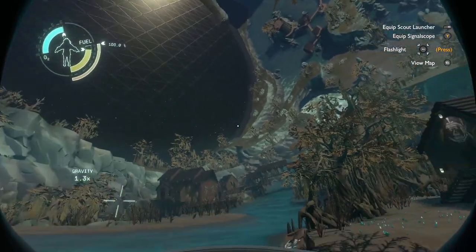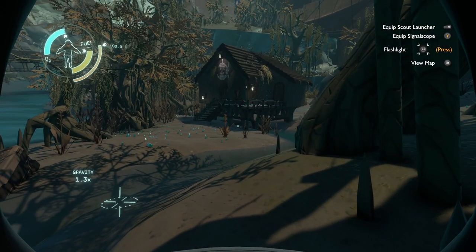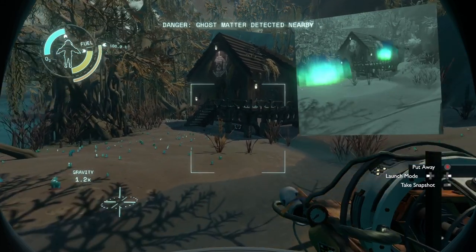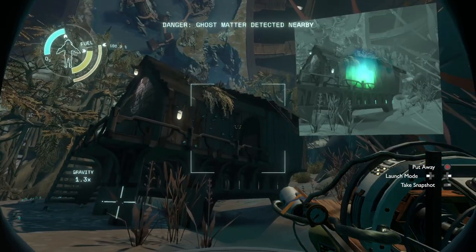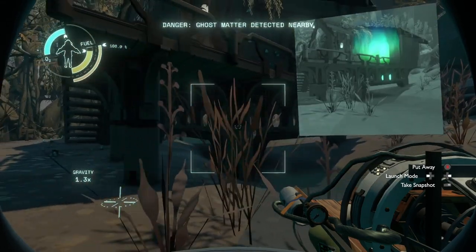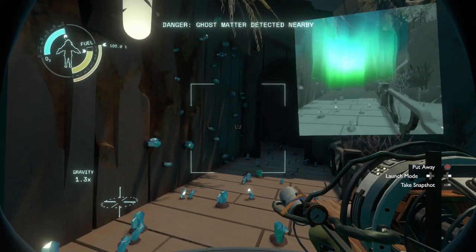Instead of going back into the other world right away, I'm going to look around here. Ghost Matter House — where is the Ghost Matter? Last time we saw Ghost Matter we could go around it. Can we go around it here? It's in the door. Can we maybe shoot a scout through here? Oh wow, that is pretty close.